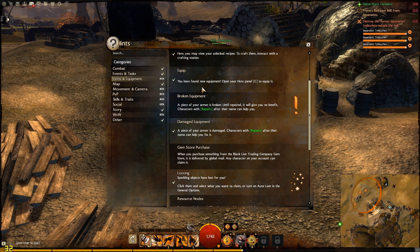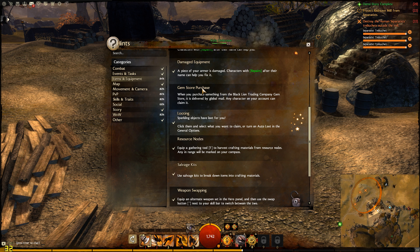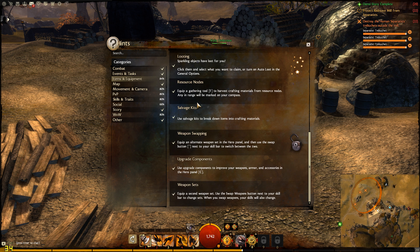They have combat, events, tasks, item equipment, movement, cameras, PvP, skills and traits, social, story, world versus world, and other.